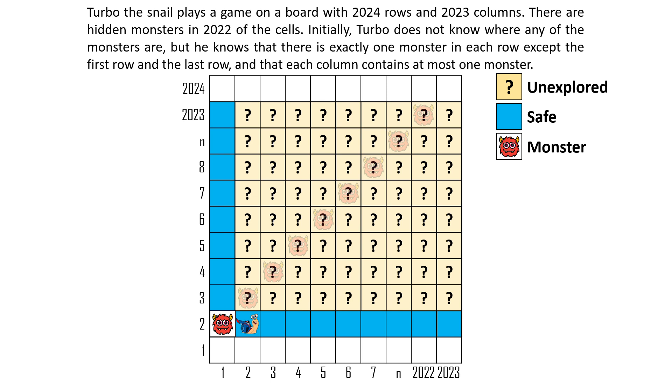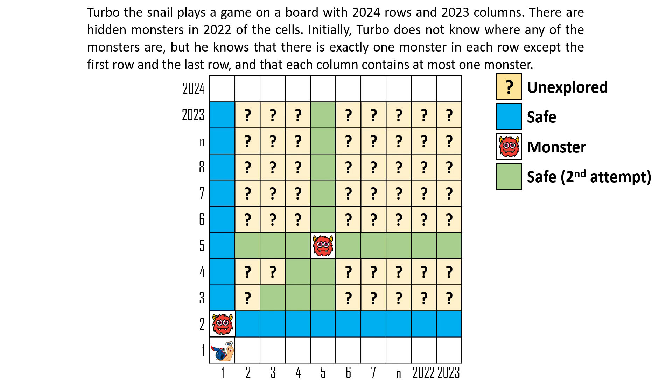Turbo can go to the cell in the second row and second column, but instead of going straight up, he goes to the third row from the third column in a zigzag pattern. If he doesn't encounter a monster, he can continue the zigzag pattern to reach the fourth row, fifth row, and so on, potentially finishing the game in two attempts with good luck. However, it is very likely he will meet a monster somewhere along this zigzag path in the second attempt. When Turbo encounters a monster in the second attempt, he knows the other cells in that row have no monsters. He can retake the same zigzag path all the way back to the square just before encountering the monster, then go to the left border column to reach the final row and finish the game in at most three attempts.